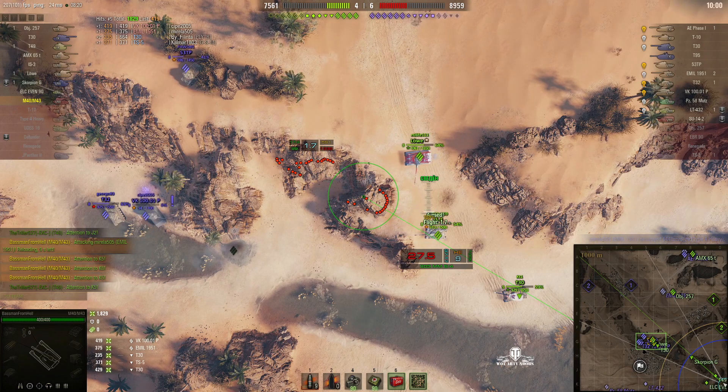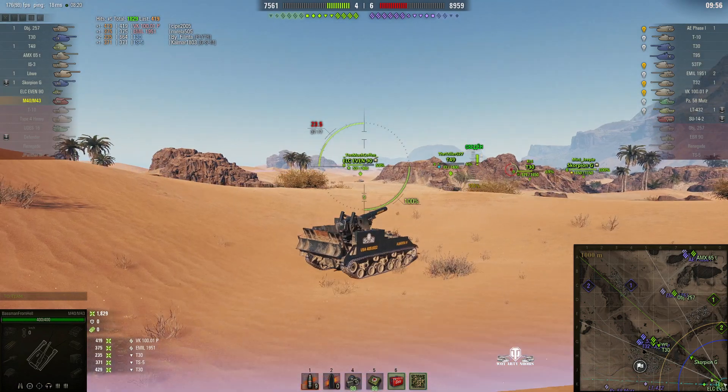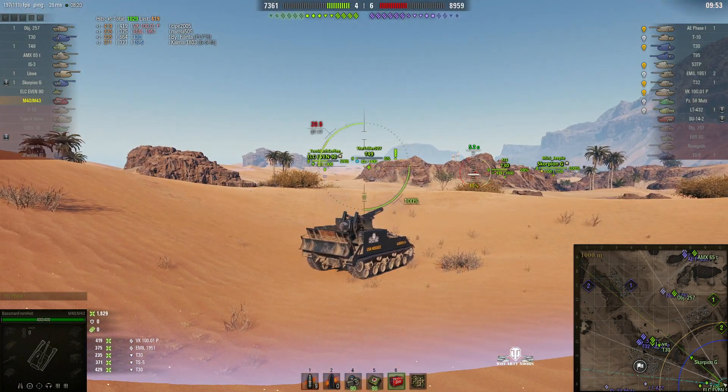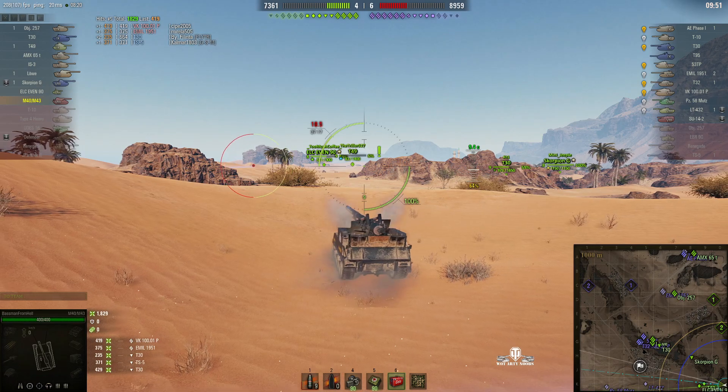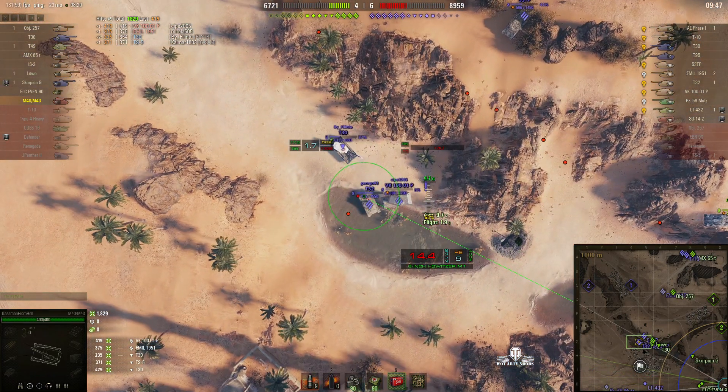Heavy stun on that VK — now he's had to pull back. It affects your reload, affects everything: your driving, reactions — everything's slower. And there's an LT 432 getting close, and our ELC's gone out with a T49 to try and fend off that LT 432.